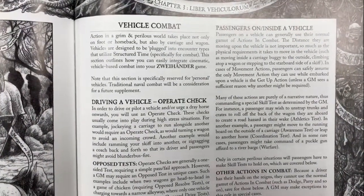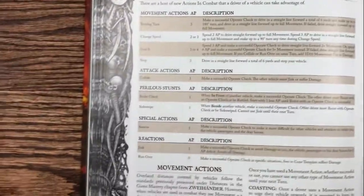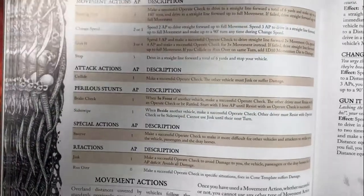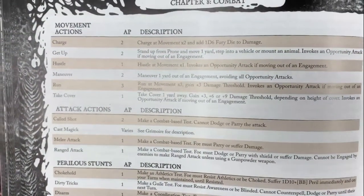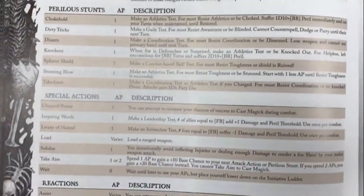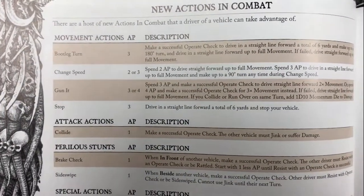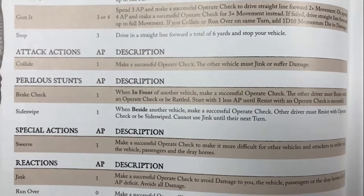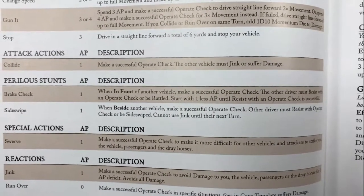Here's one of those crazy Hal Davidsons - this is actually the start of our vehicle combat system. Vehicle combat is action-point based, so it slides right into the combat chapter of Zweihander. You have new actions of combat you can use as a driver. Just as Zweihander has movement actions, attack actions, parallel stunts, special actions, and reactions, the same applies here: movement actions like Bootleg Turn, go real fast, make a 180-degree turn, change speed, speed up, slow down, Gun It, stop your vehicle, Collide - basically crashing into other vehicles - Brake Check, like a parallel stunt you can use with a vehicle. If you do a brake check and they fail their test, they're rattled and may start with one less AP until they make a successful operate check.